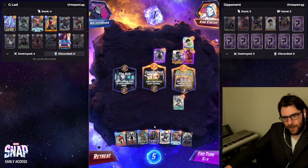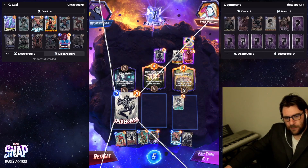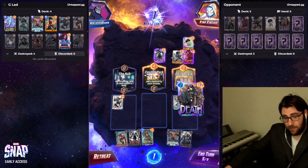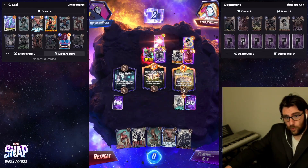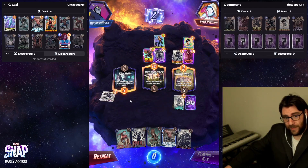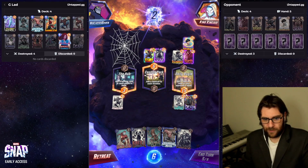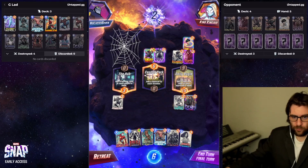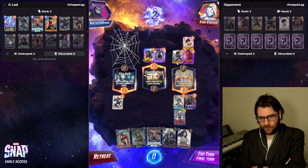Iron Lad hitting Absorbing Man — Absorbing Man does not work. Pretty sure I want to drop a Spidey somewhere this turn. You just have to drop Spidey here and hope that they play nothing there. So now they can't win in the Hub, and we should be able to just drop Chavez here or Null even, and lock in the Bugle. I think that's good enough — they can't Shang-Chi me again.